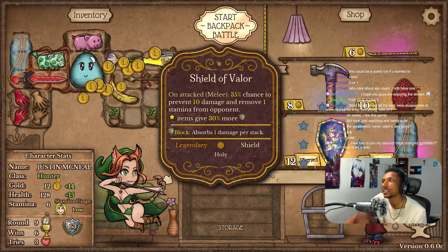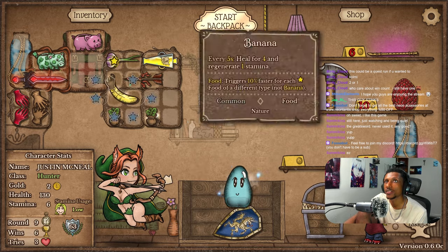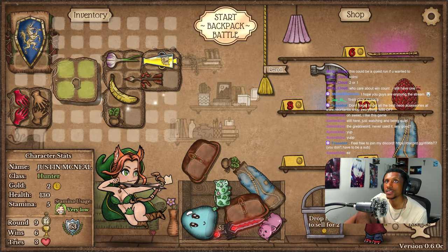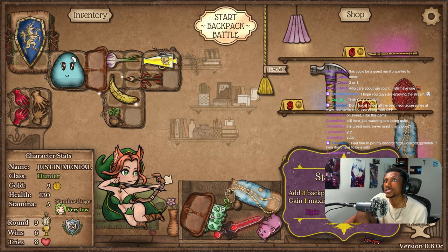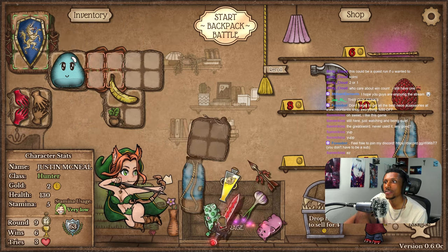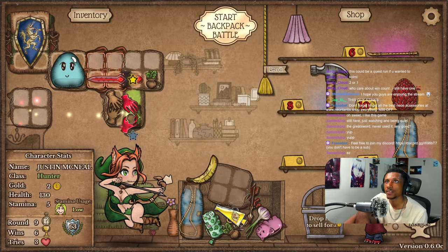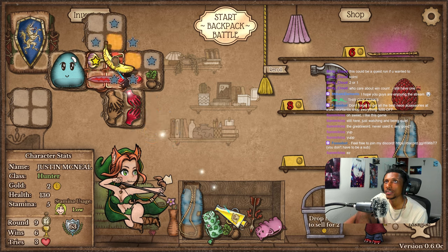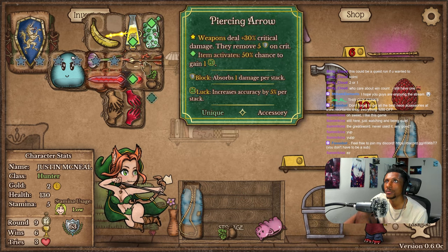We don't even have enough gold to get that, and I'm not about to sell anything. We're going to have to make this work one way or another. We're actually just going to put that in the top right-hand corner and put the shield there because it's just perfect slots. We could put both of these down for the speed. Put the garlic right there, and move this over to upgrade the potion — get a little bit more percentage on that, so instead of items activating at a 50% chance, it is now a 70% chance.